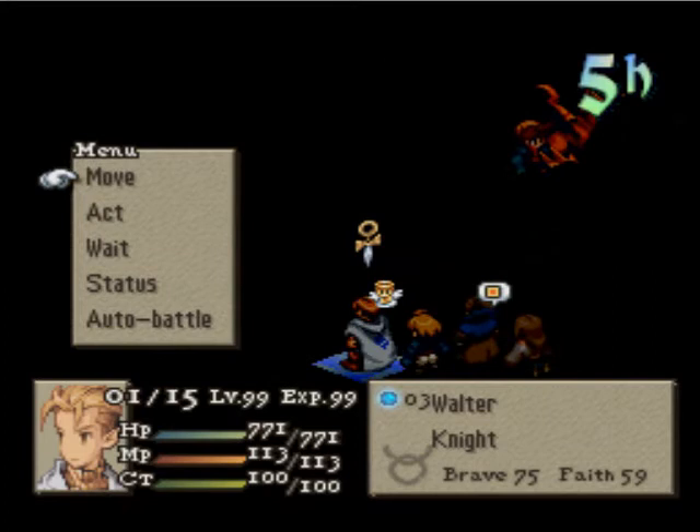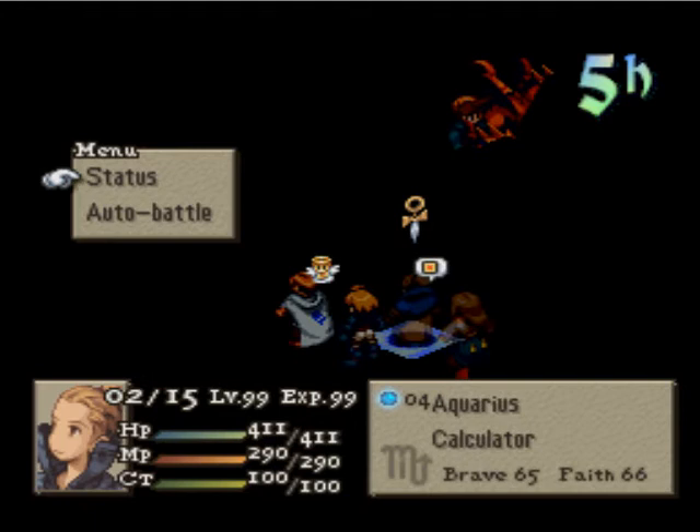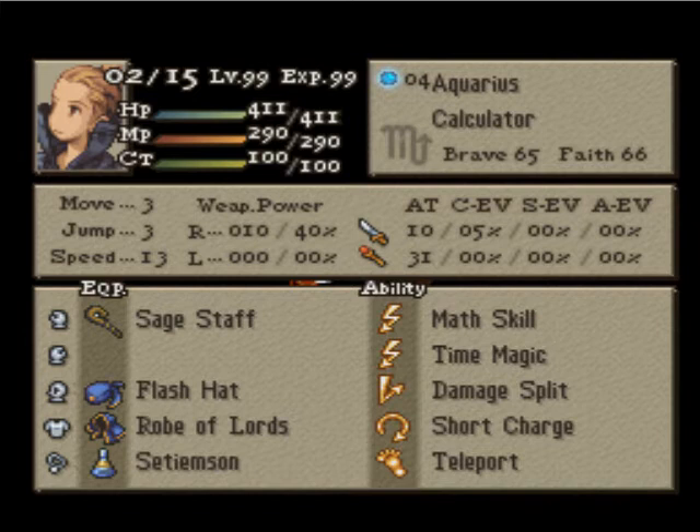I'm showing off my team real quick. Starting off, I have a knight who has auto haste, 13 speed, re-raise, time magic, and short charge. All that stuff will enable him to do a very well-timed and well-placed meteor. Meanwhile, I have a calculator.